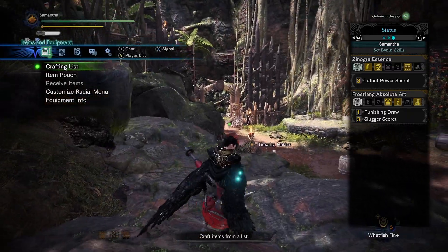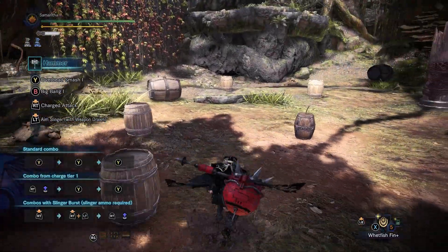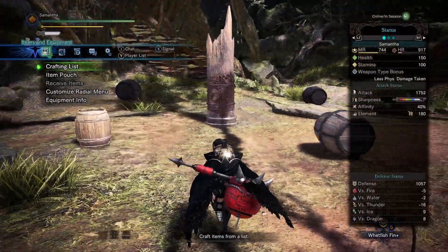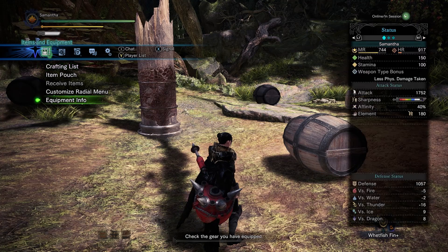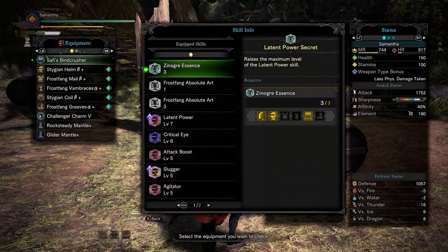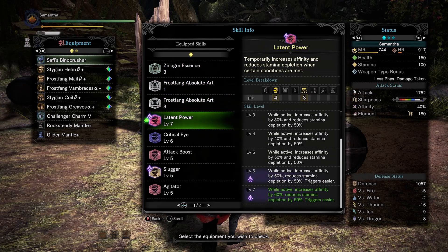You probably read the title — why Latent Power Secret? Well, it's actually really, really good. You can see here I have 40% affinity, right? This is without any buffs — it's just 40% affinity. Now when Latent Power gets activated, I'll actually have 100% affinity, and it'll reduce my stamina depletion by 50%.